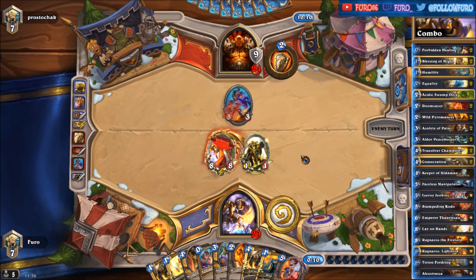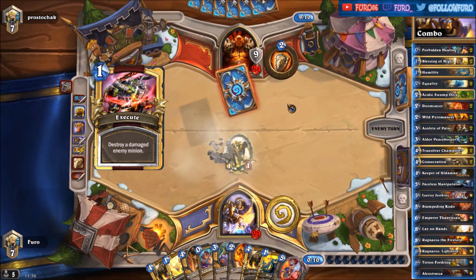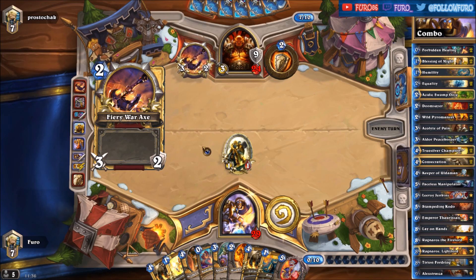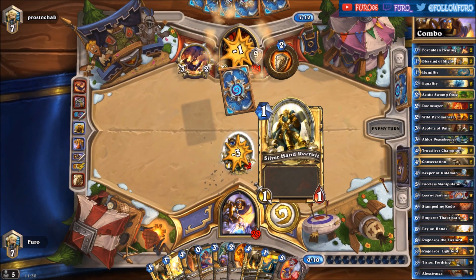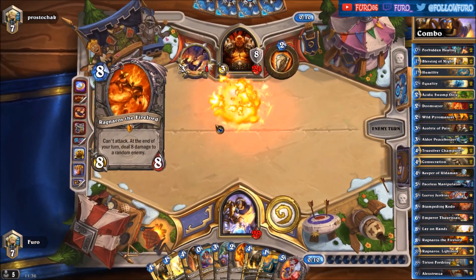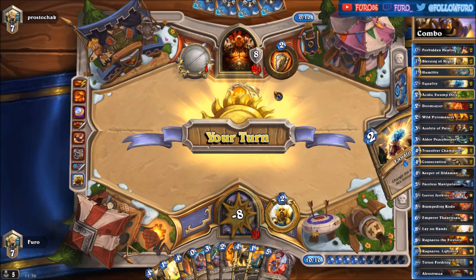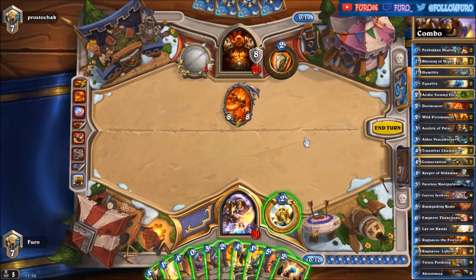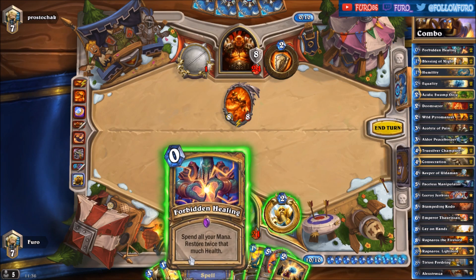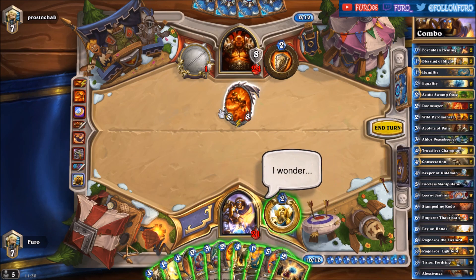The interesting part of the deck is that he will think we are playing a Uther Paladin. He doesn't have a chance to see that we are playing Leeroy and the Faceless. So if he has taunts he might just save them for later. Oh, that's a Ragnaros. I'd like to make him a 3-3 and play the Wild Pyromancer and Consecration. The Equality isn't worth it with just one minion.